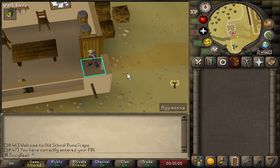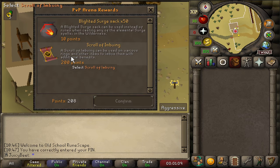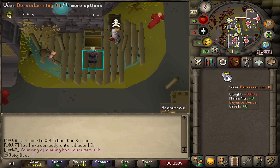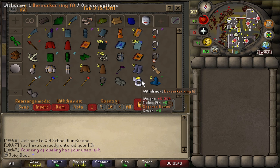We're back after a couple of hours of suicide scrolling. It took a bit of time because I was playing sort of off-peak hours, but we got there in the end and we can now grab our scroll of imbuing. We can just use our scroll on our Berserker Ring and we now have an imbued Berserker Ring — plus eight strength bonus, literally just doubled the strength bonus. That's one upgrade down, let's keep going.